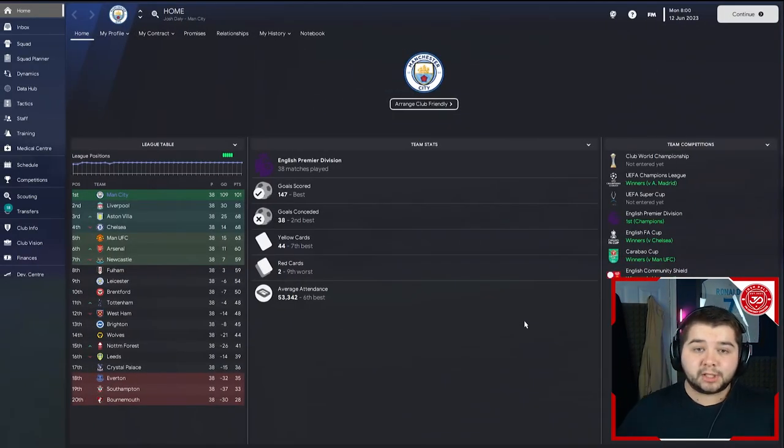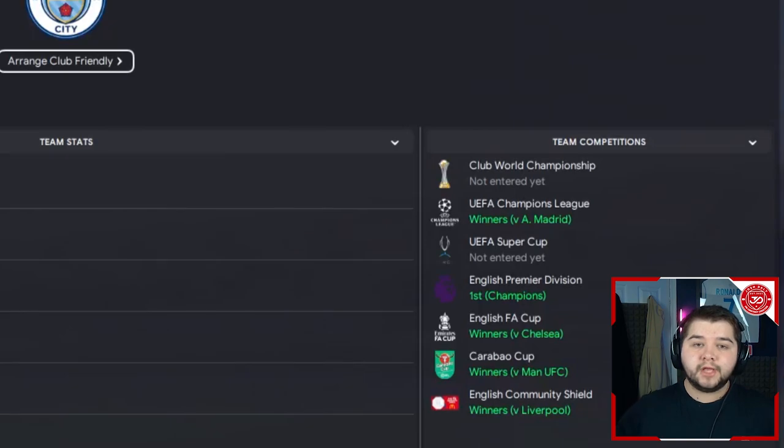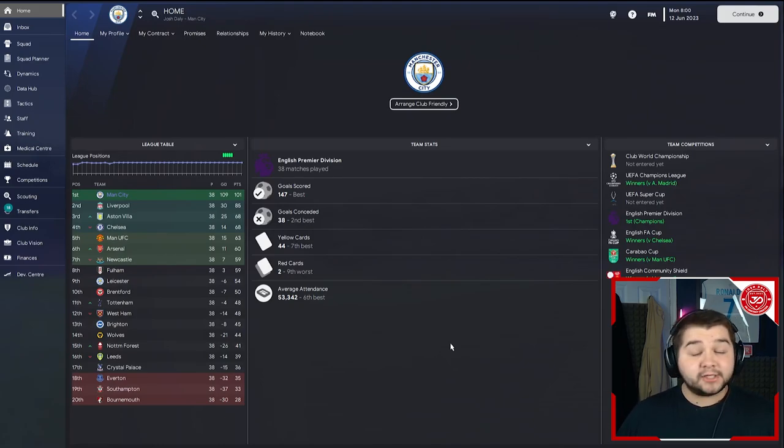We're kicking off the testing phase with Manchester City. We made them even more incredible — we won five trophies in one season: the Champions League, the English Premier Division, the FA Cup, the Carabao Cup, and the Community Shield. We scored 147 goals and only conceded 38, which with this attacking system is really good. The Premier League was completely dominated — 101 points compared to Liverpool's 85.